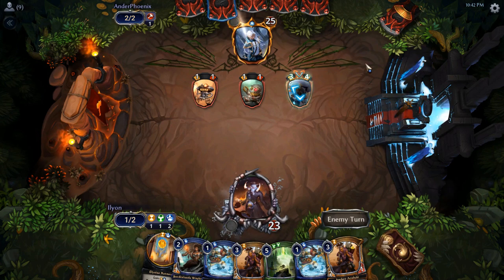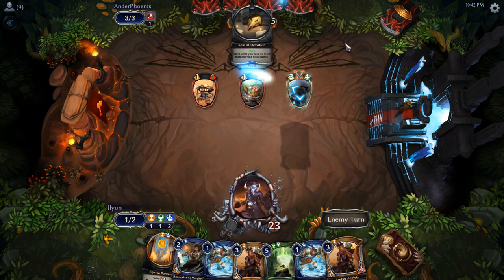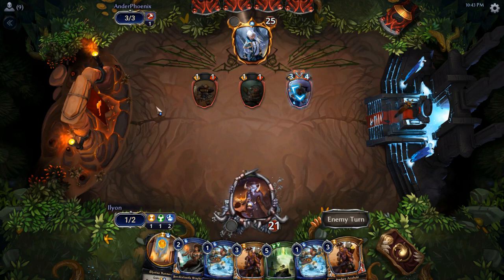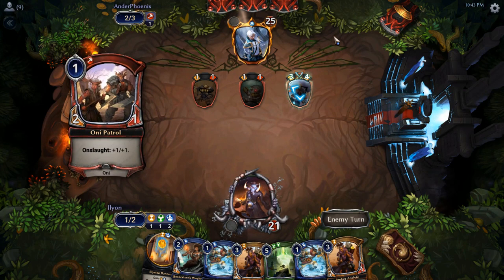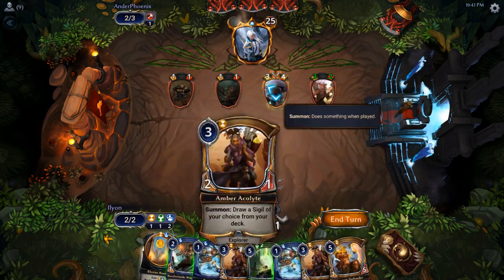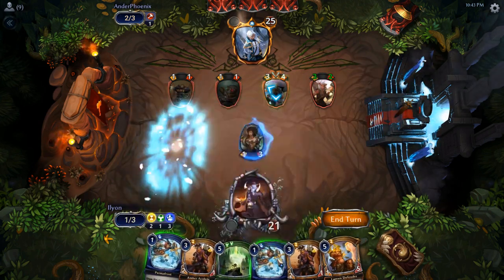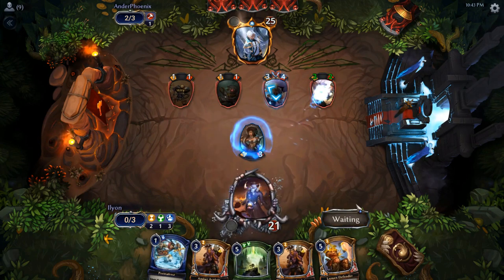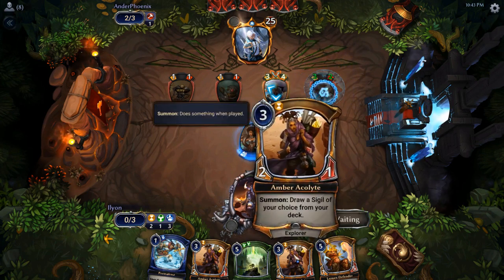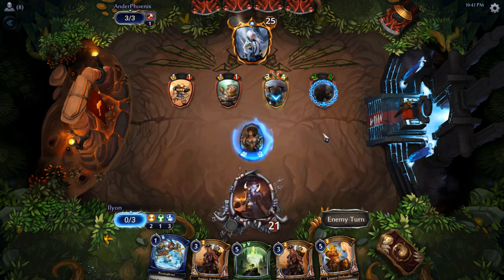It looked like they paused and had Torch, maybe Char. I have seen some decks running Char, so that's definitely possible. There's a pause there almost for sure after that attack. Borderlands Waykeeper, Banner. Borderlands Waykeeper having Aegis is really nice here, because now they have to use two removal spells to deal with it. I'm going to go Amber Acolyte, get a Justice, and start going off.